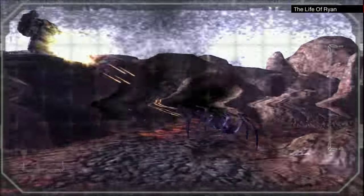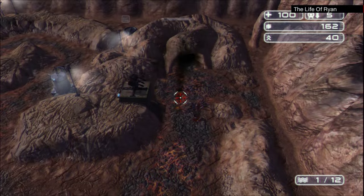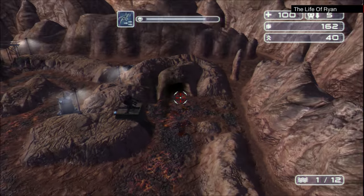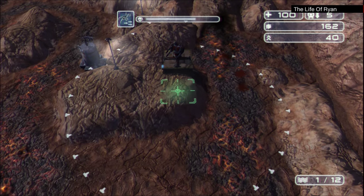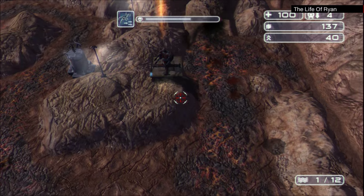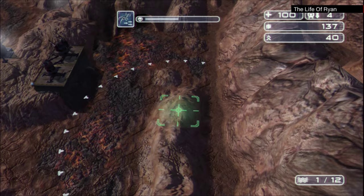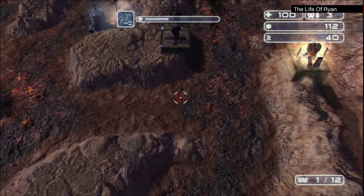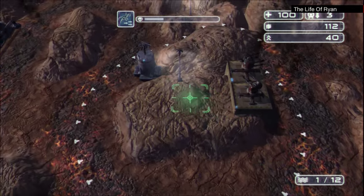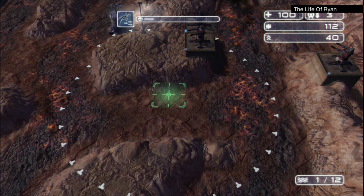And here we go, here they come. My machine gun's got this, no problem at all. Look at that, lovely, that's the wave done. Now I've got another 5 drop pods — I'll give this machine gun a friend, maybe another one. You don't have to build on all these hills; you can build on the flat stuff here that isn't lava, so maybe I'll do that just to block their path off.